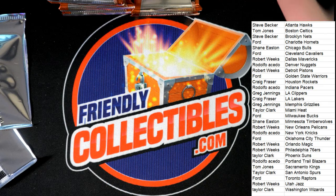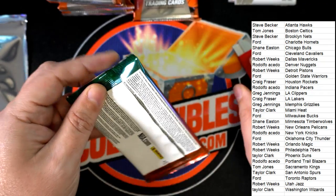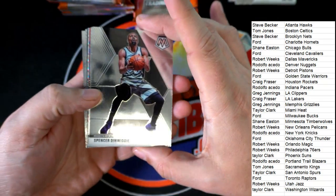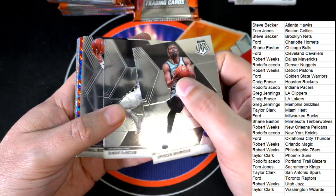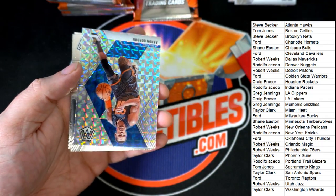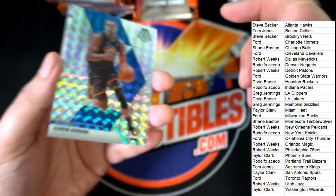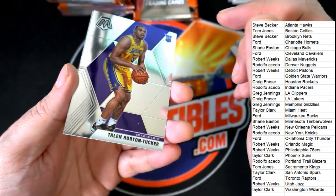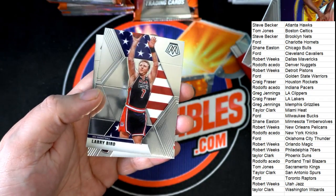These parallels, by the way, they're the Reactive Blue — they're exclusive to this mega box. These are the Reactive Blue, so when I first saw them I didn't know, but now I realize yes, those are the exclusive ones. So if we pull a rookie in those, even though it's not numbered, it's going to be a really good rookie to have. Hopefully we can get one of those of like Zion Williamson or one of the big rookies. Here's a Wiggins Electric Blue and a nice Mosaic Prizm of Aaron Gordon.